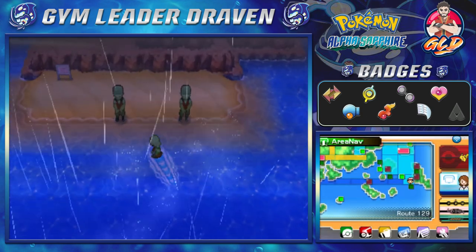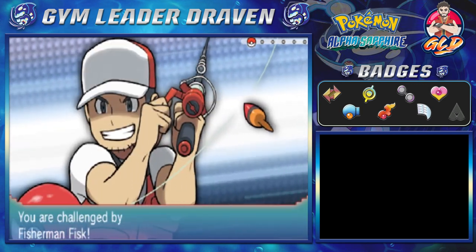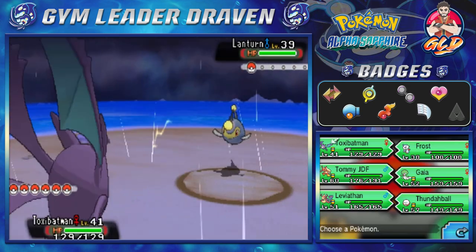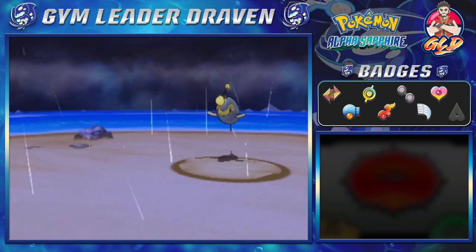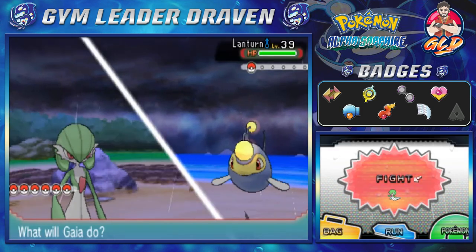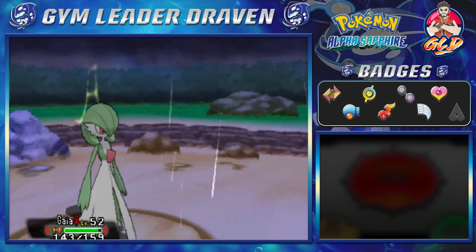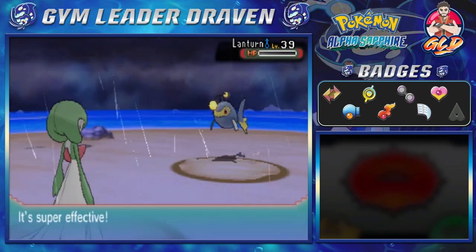Let's continue our little battle quest right here. Taking on a fisherman — his name is Fisk — and he's coming out with a Lanturn. This could be a problem, mainly because this Pokemon is both water and electric type. A few episodes ago I mentioned that I skipped out on one or two weeks mainly because I got a little sick. Just to back that up — yes, I did catch COVID.